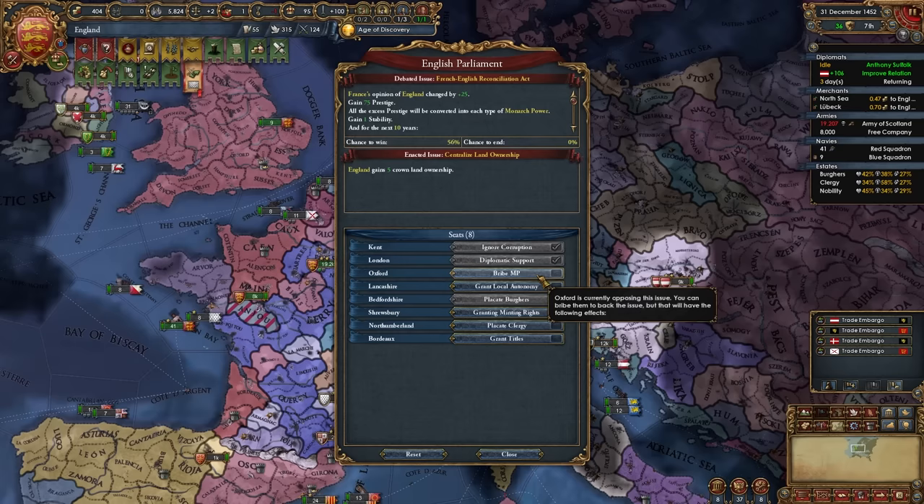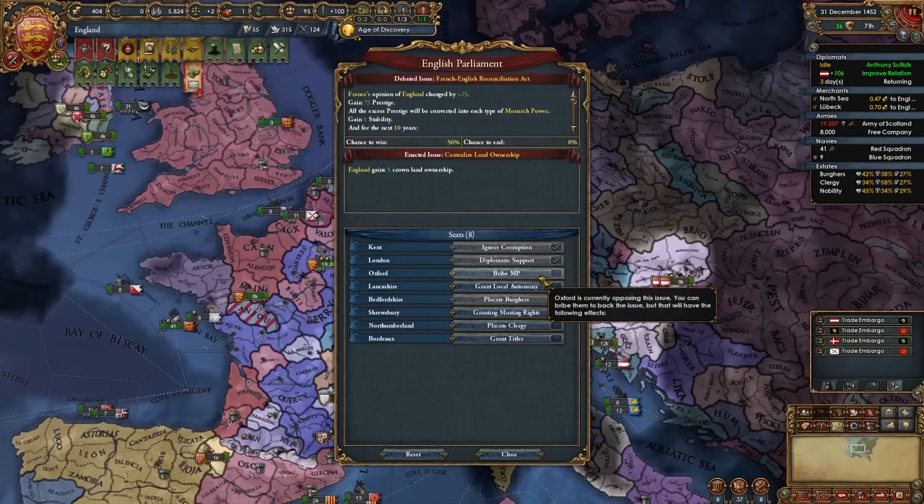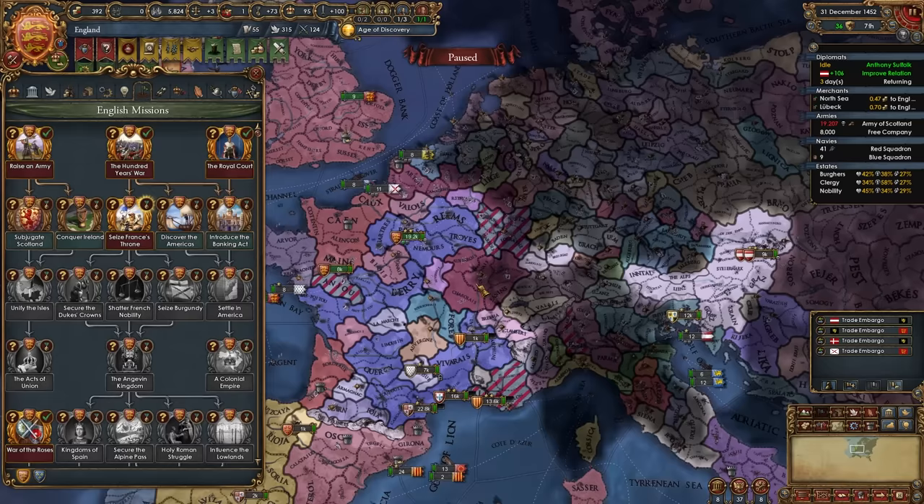When passing that parliament issue, you can ignore corruption, diplo support, bribe MP, and pretty much all the options except for giving your estates crown land — that's the only one I'm not going to do. That issue has been passed and France likes us a little bit more, even though they're still outraged.